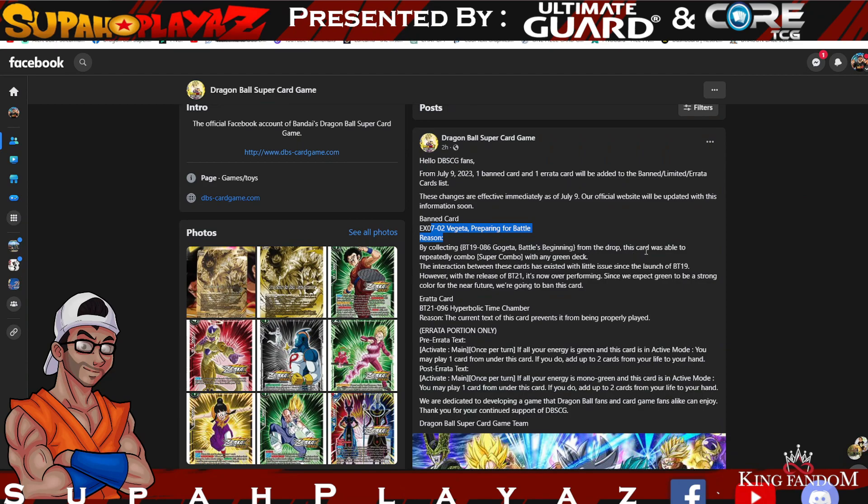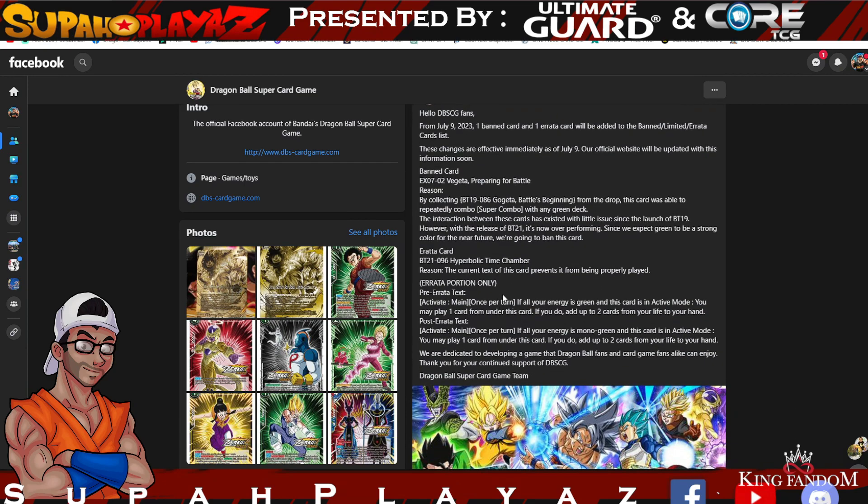This card was able to repeatedly combo the super combo with any green deck. The interaction between these cards existed with little issues since the launch of BT19; however, with the release of BT21 it is now overperforming. Since they expect green to be a strong color for the near future, they're going to ban this card outright.